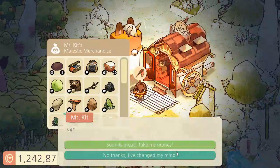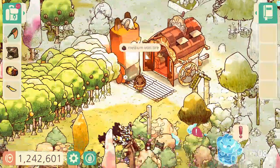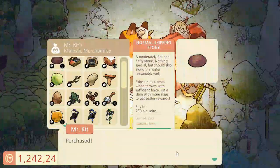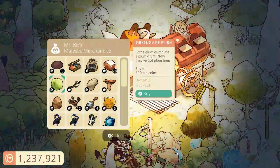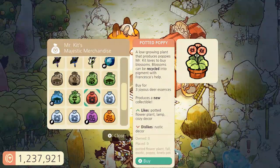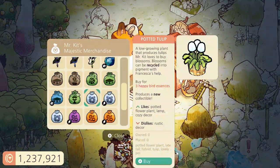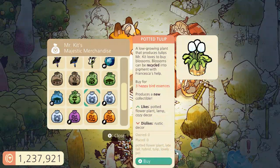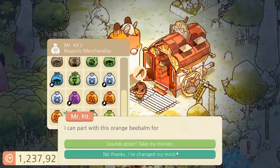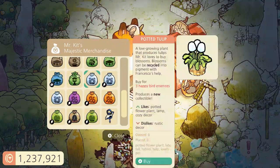I think I'll purchase a nut flower. I'll get this iron ore. And as usual, I'll get the greens. Let's see what the potted plants are. There's a potted popping — we don't have it yet. This one is also new, but I need happy bird essence for that. Don't need that one, don't need that. This one I need — an orange bee bomb. I'll take it.